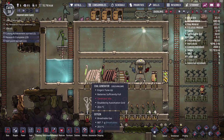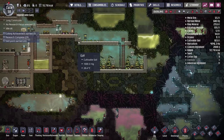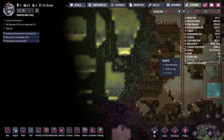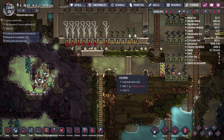Before we do any of that, we need to find space, because I want to move the coal generators out of the base to stop them heating everything up. That leads to the next thing I want to work on: moving gases. If we want to expand in any direction, we have to deal with hydrogen and chlorine. Below us there's chlorine all over, and above us there's more chlorine and hydrogen — and we don't really have a good way of dealing with that.